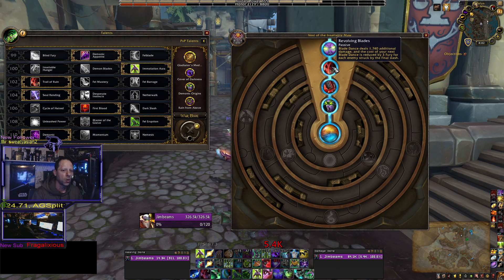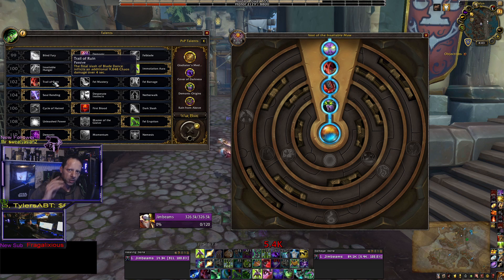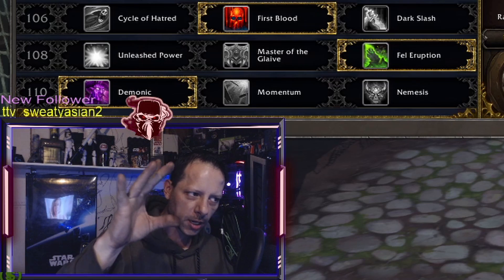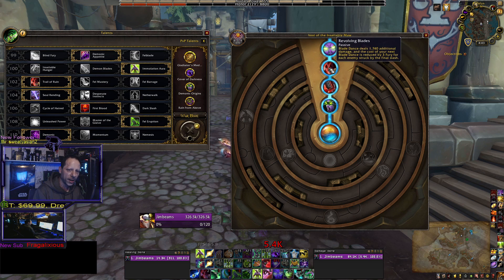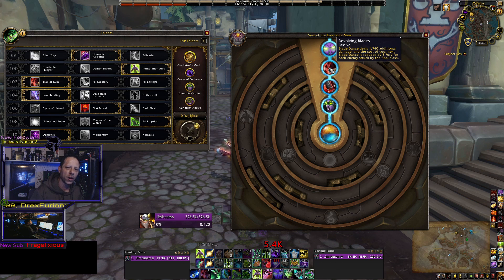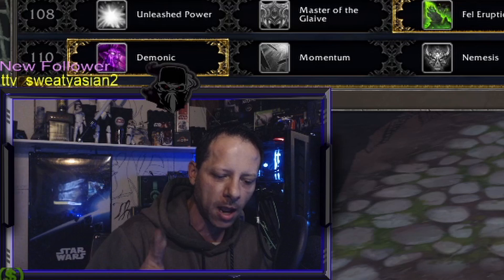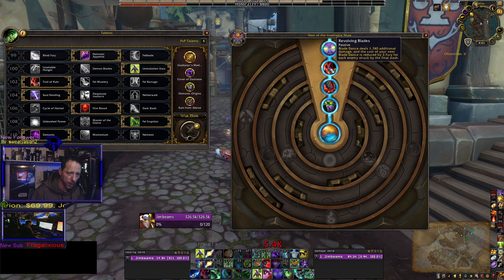After that, stack Revolving Blades. You want as many Furious Gazes as you can, one Chaotic Transformation, and at least one or two Revolving Blades. We stack Revolving Blades because we have Trail of Ruin and First Blood — the first hit of your Blade Dance hits for an extra 22,590. The last hit puts a bleed that benefits from mastery, haste, and agility, further enhanced by an additional 1,740. It also reduces the cost by 3 fury for every enemy hit — so hitting seven enemies reduces cost by 21, effectively refunding more fury than you spent.